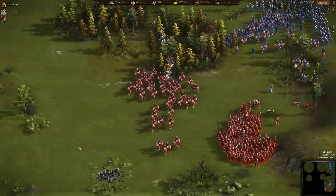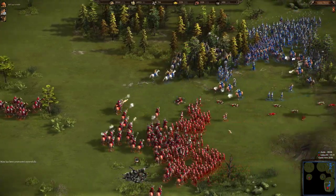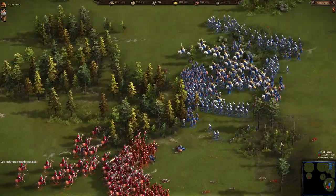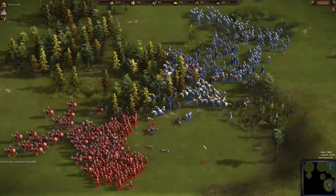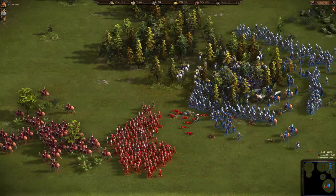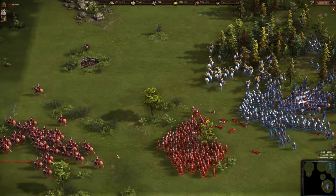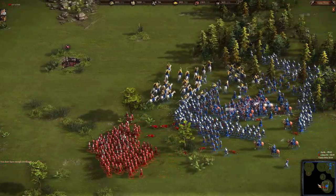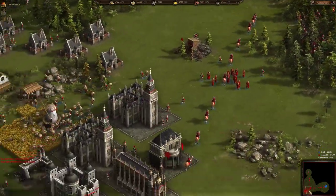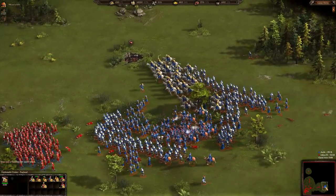Color Feed sees that immediately and tries to find backup from pikemen and light infantry, so he is now retreating back. Meanwhile the grenadiers and dragoons of Antique are following and shooting down these formations.